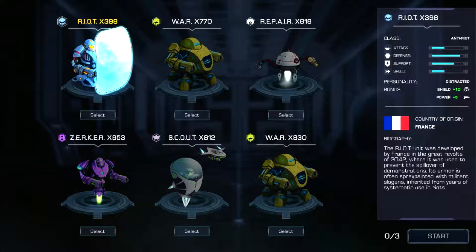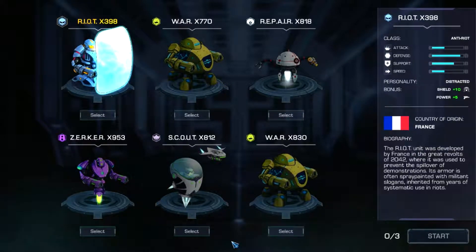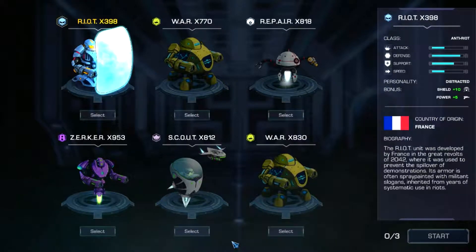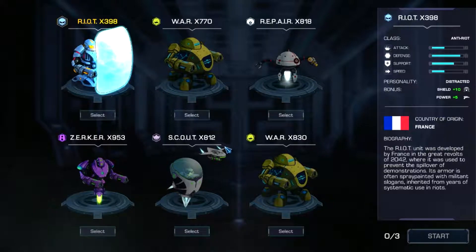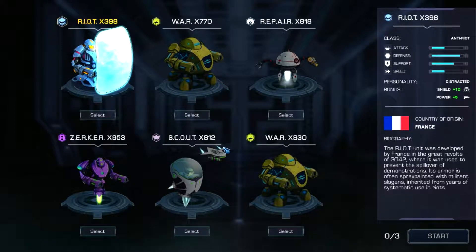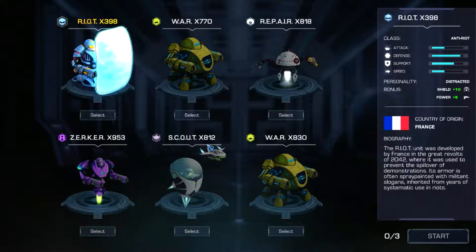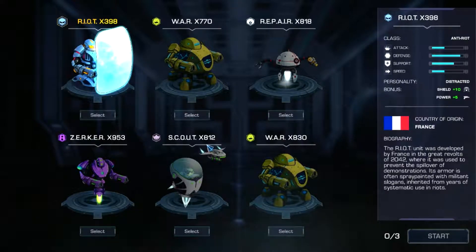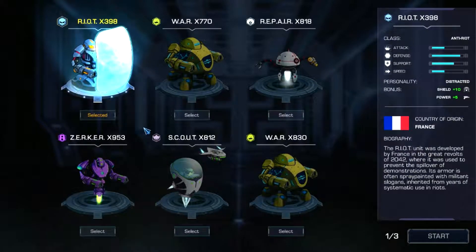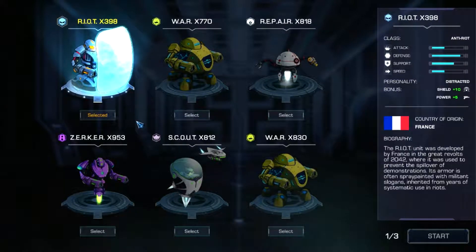I played a little bit of this prior to its release on Steam Early Access, so I'm sort of familiar with the first couple of areas. We need to select three robots here. We are the central artificial intelligence trying to gather robots together and possibly fight for robot rights. I'm going to select Riot X398 because that's a pretty good defensive character — really just a tank basically.